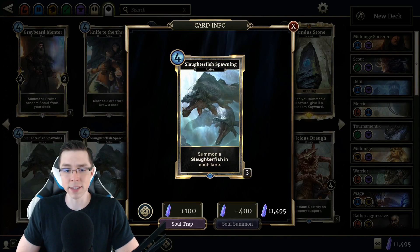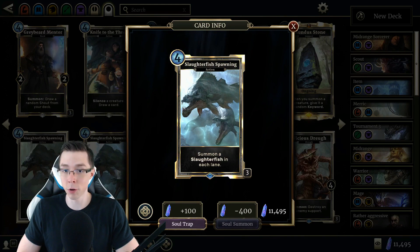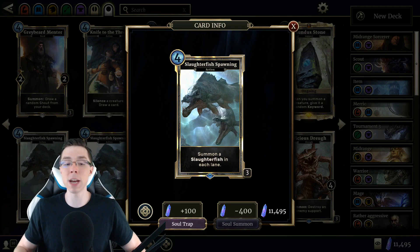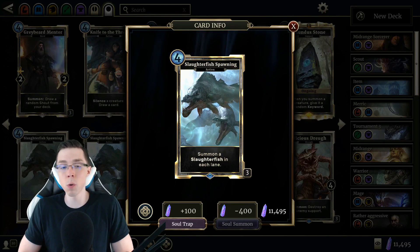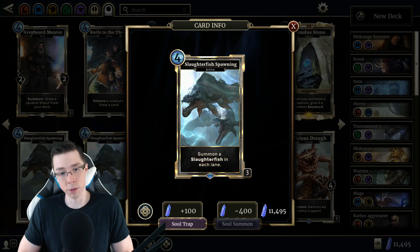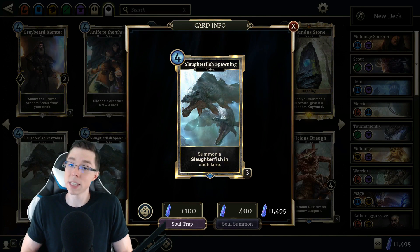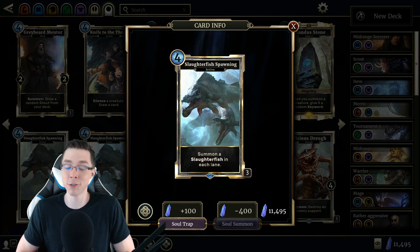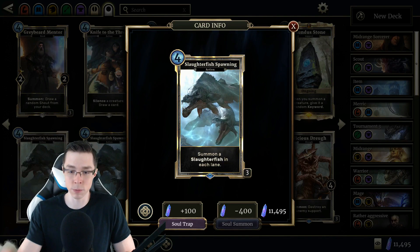Number three on the list is Slaughterfish Spawning. This might surprise a few of you, especially if you aren't long-time players of Legends. A long time ago — many, many months ago — despite seeing virtually no constructed play currently, this card was all over the place, all over the top tier of the ladder and the meta snapshot, because this card used to cost three. Unlike the Manticora nerf, this was a nerf that drastically affected the playability of the card, but I love Slaughterfish Spawning.